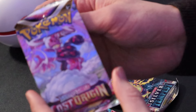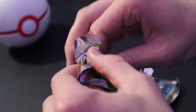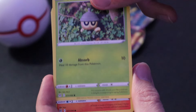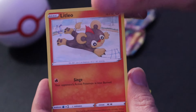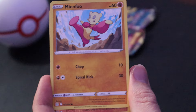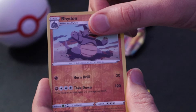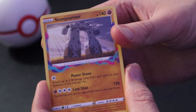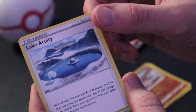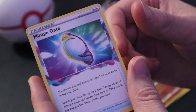Let's start with Lost Origin. C-Dot in the front, followed by Slugma, Litleo, Tynemo, Mian Fu, Rhydon Reverse. And for the card in the back: Stonejourner, Dark Energy, Lake Acuity, Lumineon, and a Mirage Gate.